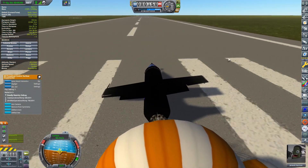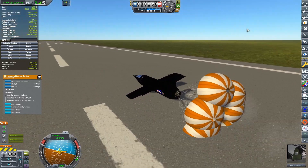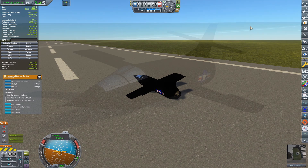Gerald pilots the now unpowered glider back to the runway at KSC, utilizing parachutes and reinforced wings to slide to a halt. Gerald is considered by the press to be a great American hero.